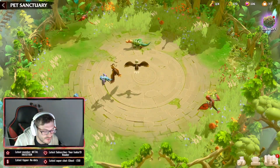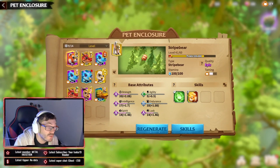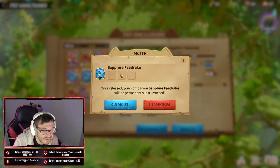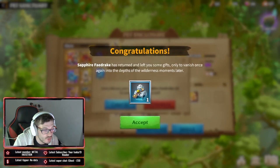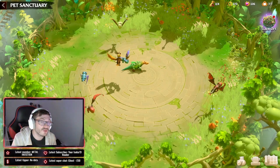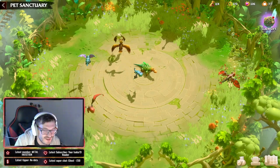We just captured our first fay drake — let's have a look. It was a blue level one but it has no skills, so we're not saving anything like this. We'll hit that release button straight away. There we go, farming those regeneration pots. That's all we've got to keep doing while we wait for the other matches to get into position.